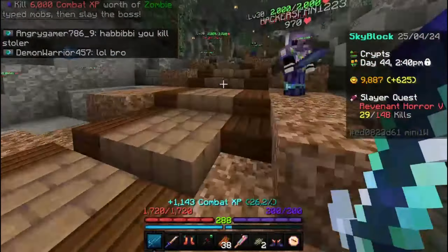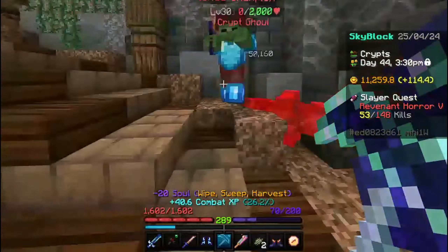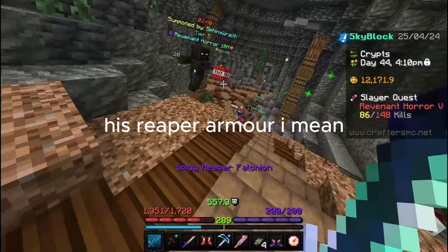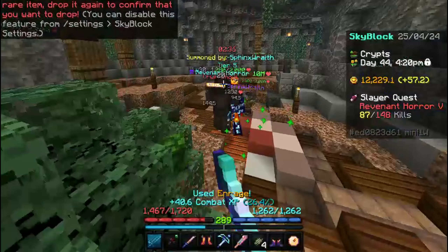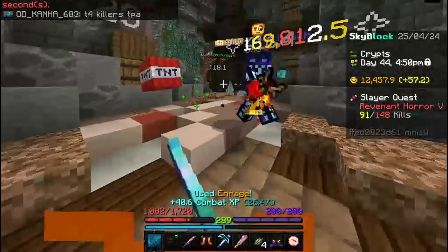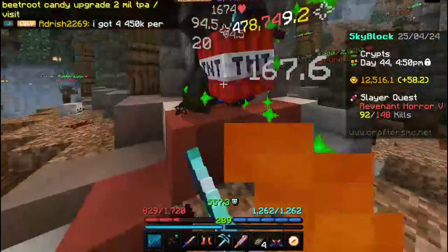I started getting kills to spawn a tier 5 reventor, but while I was doing that, spinix actually spawned a tier 5 on himself and he wasn't wearing reaper armor, so he might have died. I helped him out and it actually kind of worked — I actually soloed a tier 5. Well, not really, because he helped me a bit, but yeah, it was slowly working.